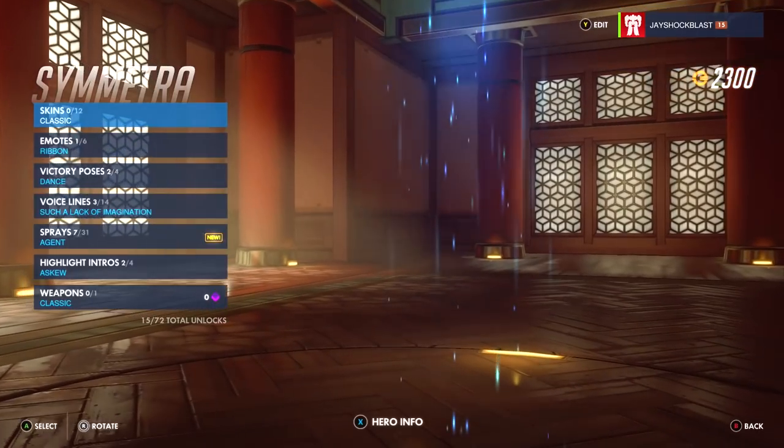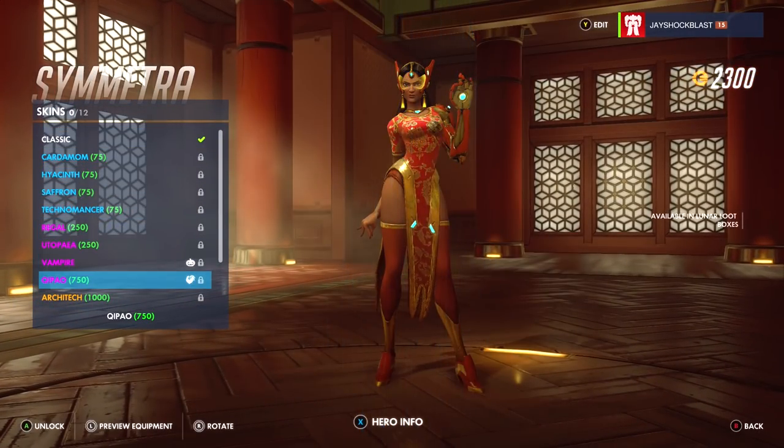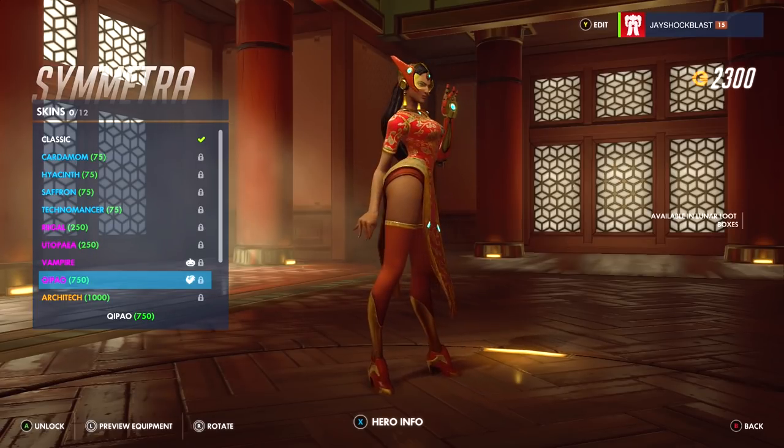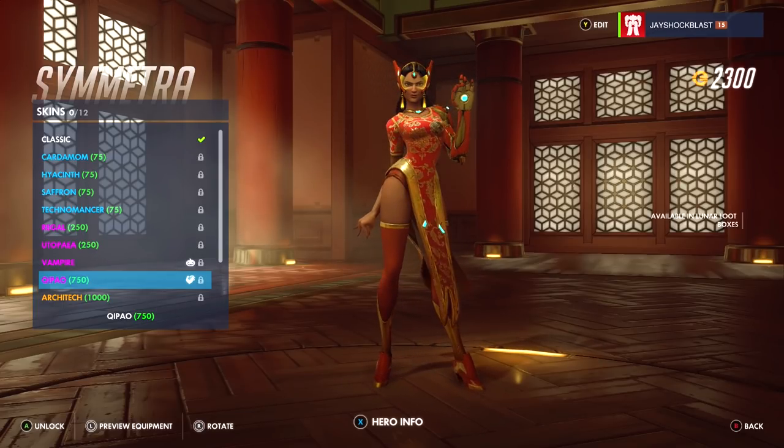Symmetra has one — I can't pronounce it, Kapow maybe? I really like this one. Red is my favorite color, so if you can mix in some red into pretty much anything, I'm a fan.